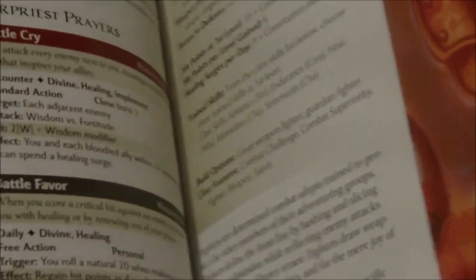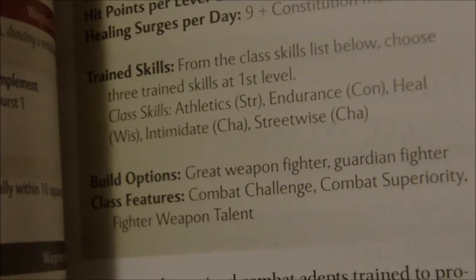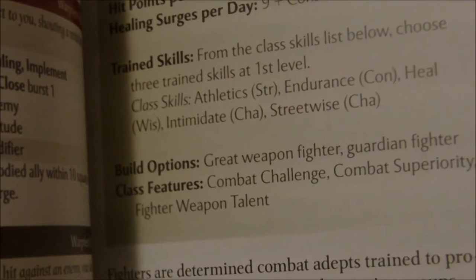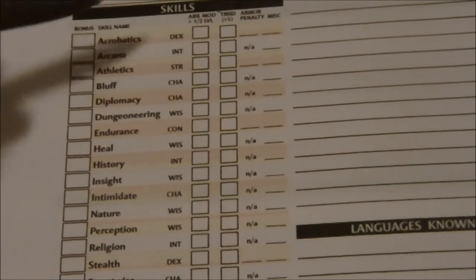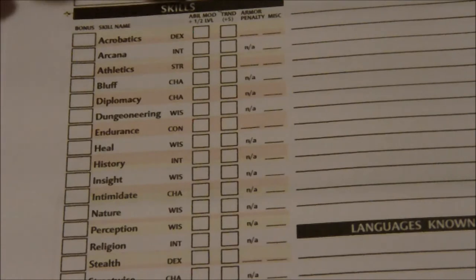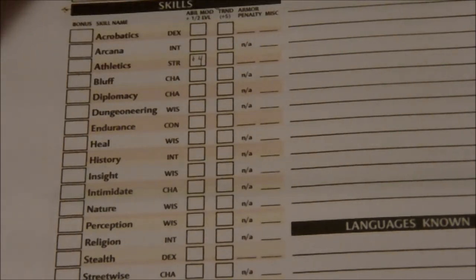So for trained skills: athletics uses strength. Right now it's just plus four from the ability modifier plus half our level. If we're trained in a skill we get a plus five bonus — the modern 5th edition equivalent is the proficiency bonus. Some races give bonuses to skills too, like elves get a bonus on perception. For athletics we get plus nine total. Endurance: our constitution modifier is plus two, plus five for being trained, so plus seven.